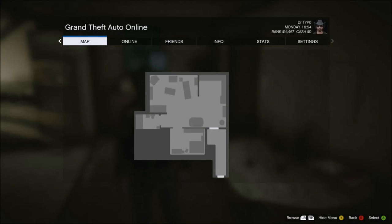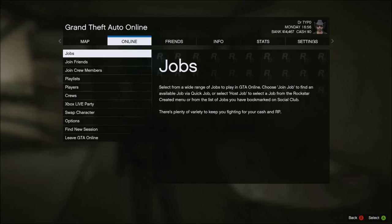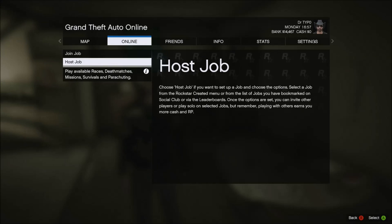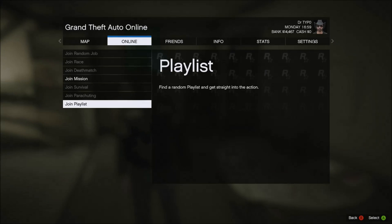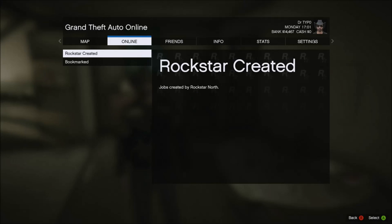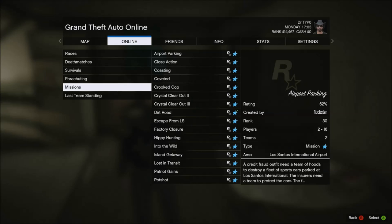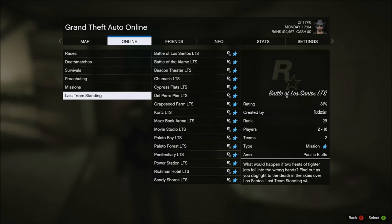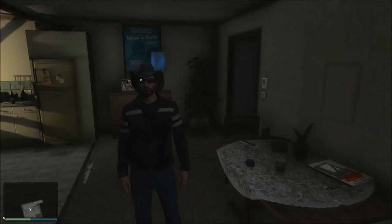Tip number six: all of the jobs that you can walk into in free world can also be hosted or joined right from the start menu. Just hit Start, go over to Online, then to Jobs. You can pick Join Job or Host Job right there. Go to Rockstar Created for races, deathmatches, survivals, parachuting, missions — anything that is around the area you have unlocked in free world.